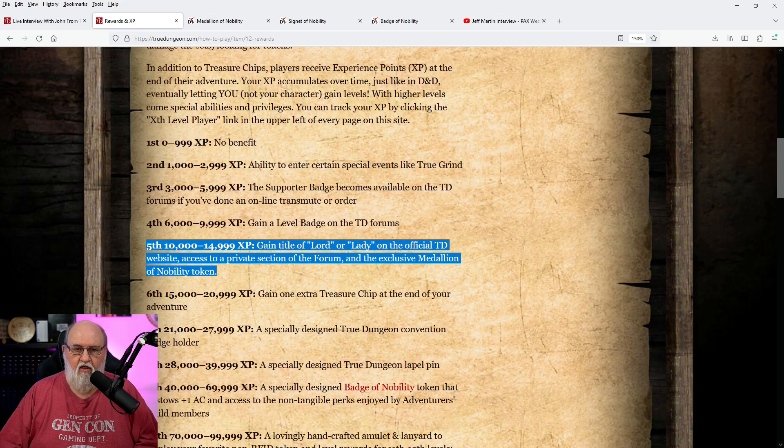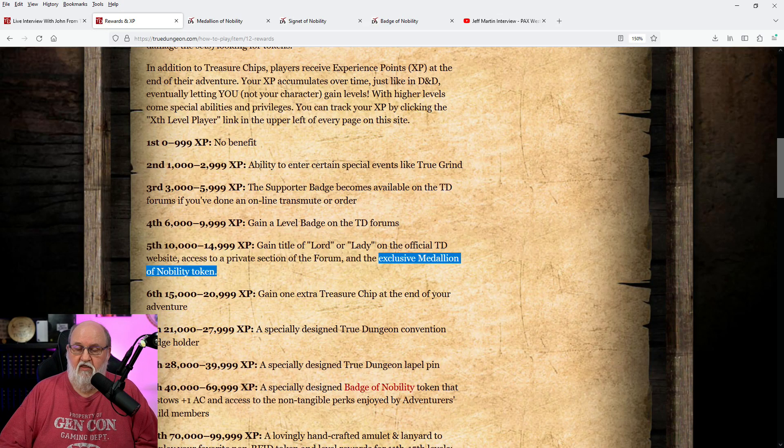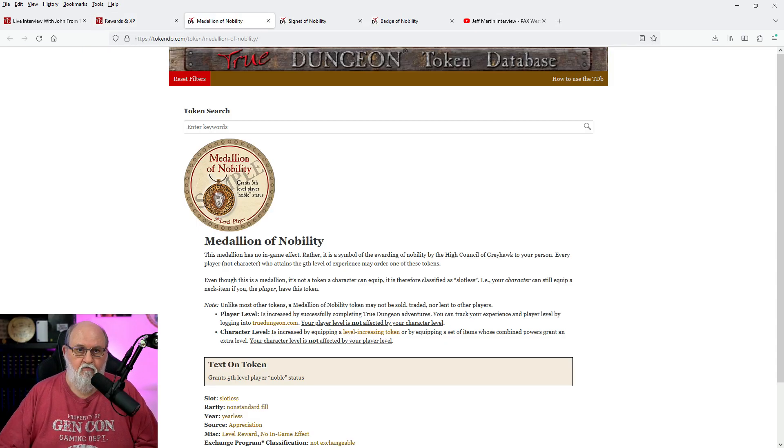Fifth level is from 10,000 to 14,999 XP. You gain a title of Lord or Lady on the True Dungeon website. There's also a private forum section — prior to this level you probably don't know it exists, but yes there is a Lords and Ladies forum where early announcements might happen right before they appear to the public, or there might be token discussions where the powers that be at True Dungeon want to gain feedback from more experienced players. Token designs are revealed there first and then exposed to the public for feedback.